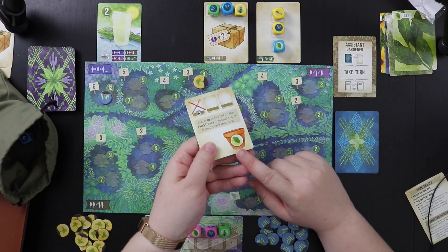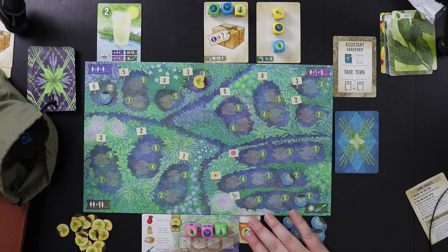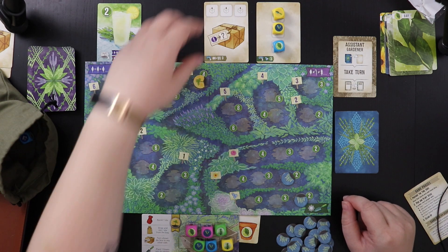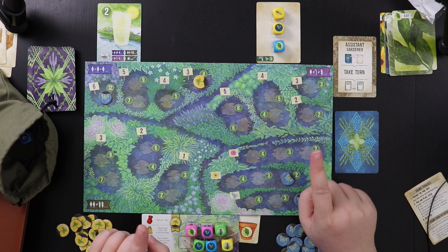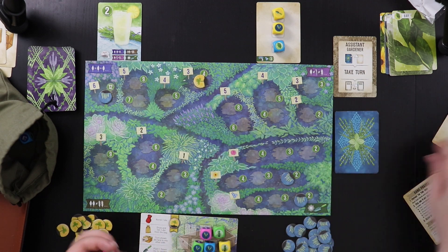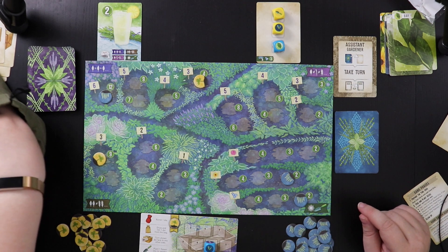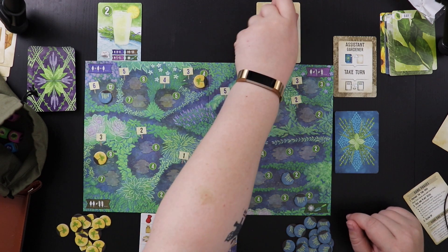The consolation prize I get is this little pot in the bottom corner — I get to tuck it under here and use it as a bay leaf later. Now I get to choose something. I'm going to take these, and I want three pairs. I can use this as one pair — a pair of bay leaves, a pair of tarragon leaves, and a pair of rosemary. That means I can put a sprout here in the three-pair spot. They might have gotten twelve points, but at least I can catch up a little with nine.